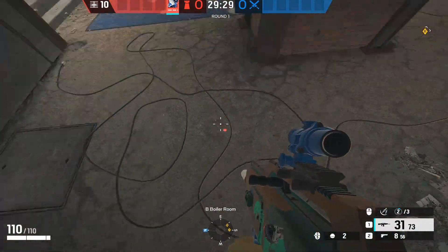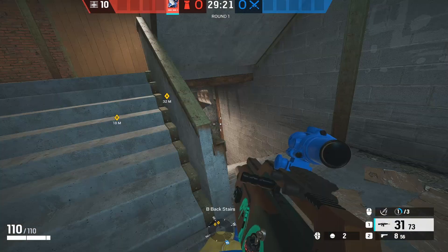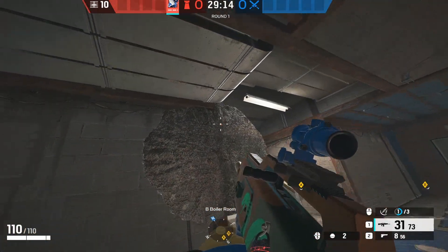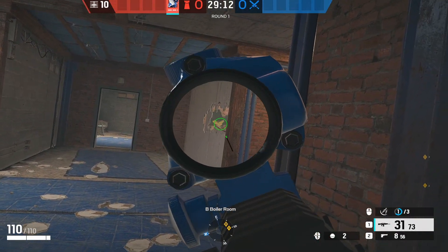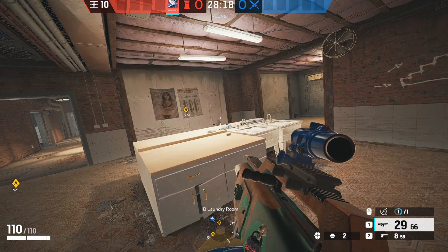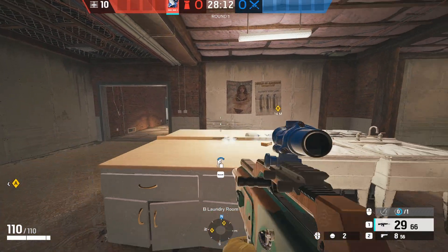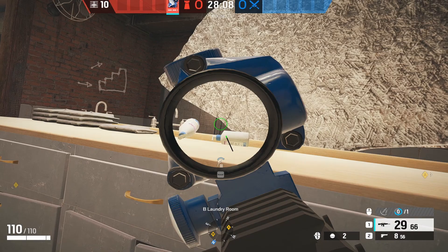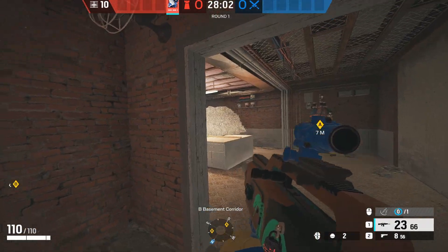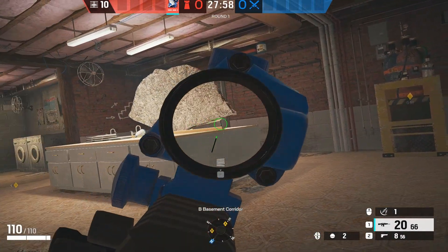For laundry supply room, play by the pillar and throw one of your Kiba barriers right here — this blocks the angle behind the pillar so you can play without getting shot from the stairs and peek outside blue. If you make some holes on the walls and throw one Kiba barrier on this edge, you get two pixel angles. You also have cover to peek freezer, but be careful with that pixel angle.